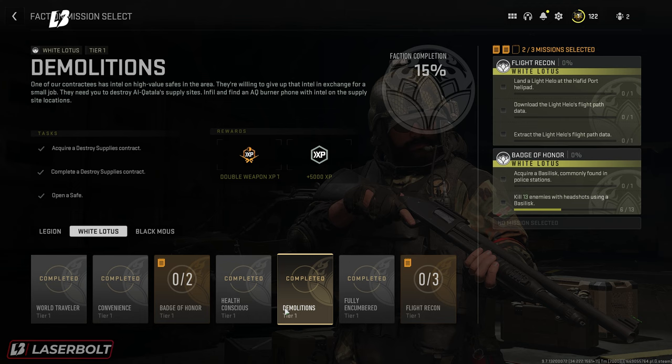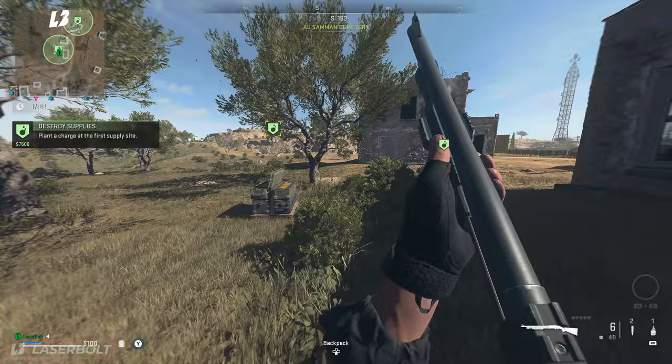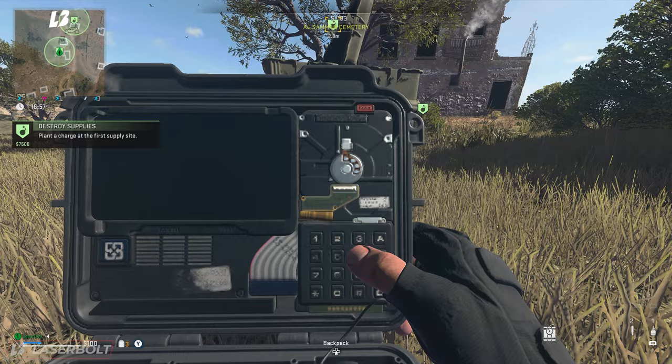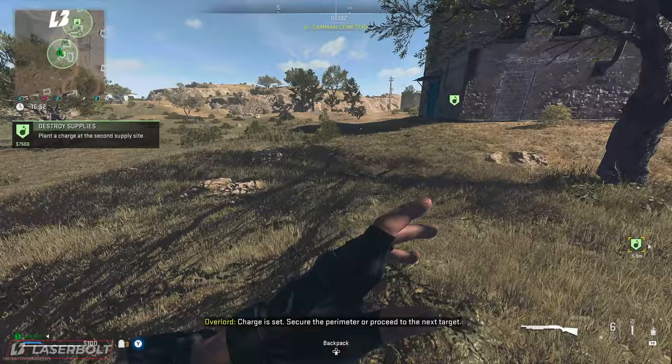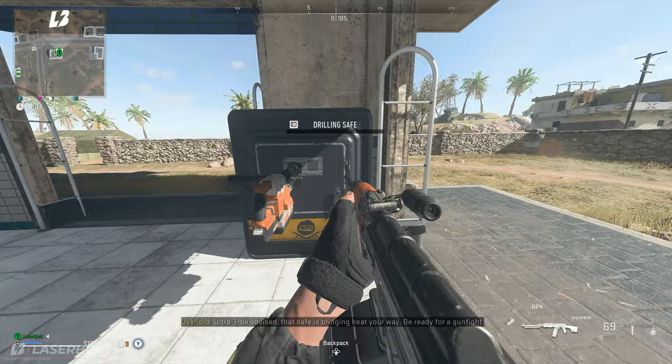Then you've got to do the last one, which is Acquire and Destroy a Supply Contract. This is what the Supply Contract looks like — once you land, head over there. It's going to give you different areas to hold down, you plant a bomb and hold the ground there for a little bit. After you complete those two locations, it's going to give you the locations of where safes are on the map. Head to each safe, open it up, and you've completed that one. Now you've completed all 5 and that should unlock the Flight Recon.